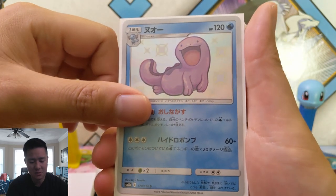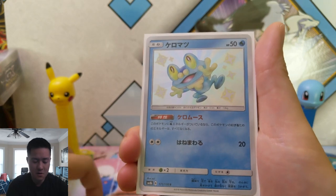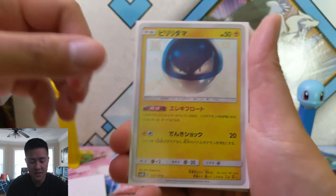He looks super derpy, whereas Wooper just looks super happy. Froakie — really cute, this one I imagine would be really popular. Frogadier. And then we have to wait for the GX.